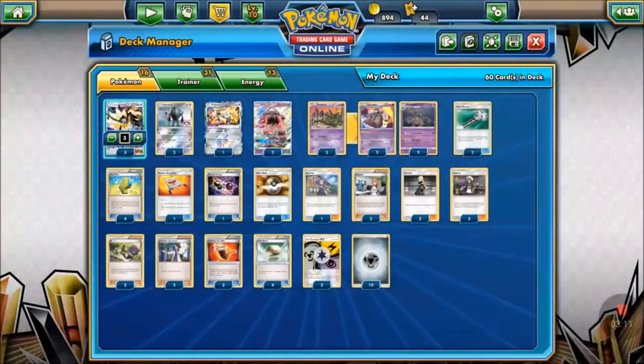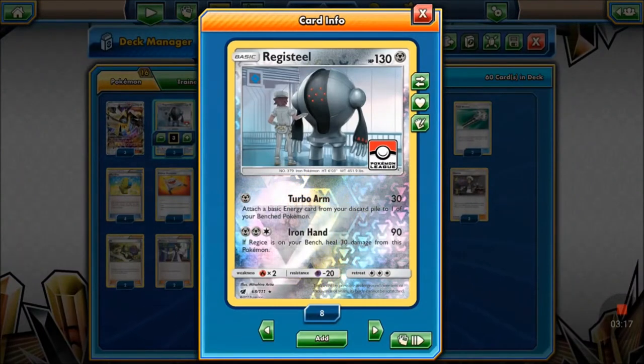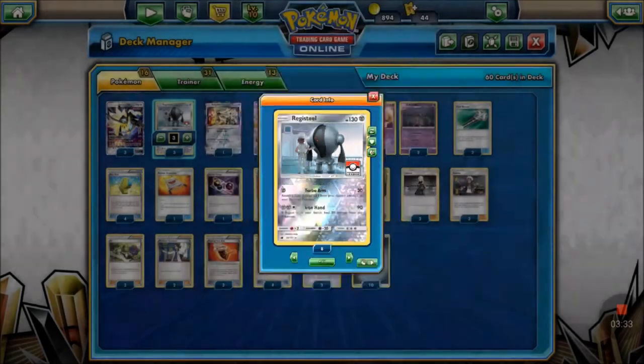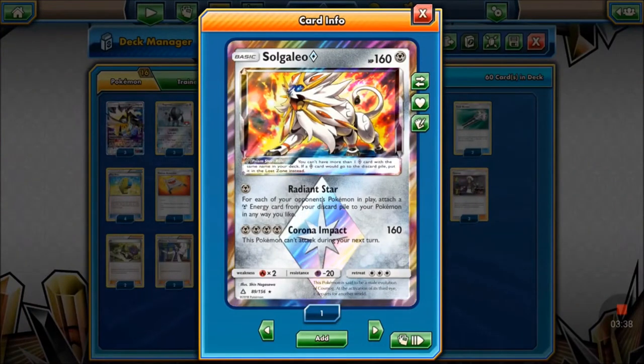We're running three Registeels — Turbo Arm helps set up energy on our Duskmanes on the bench, and 30 damage is a solid number. With a Choice Band that's consistently 60, and you get an energy attachment for the turn, which is really good. We're also running one Solgaleo Prism Star for the Radiant Star attack to recover metal energy from the discard pile. Some decks will have a harder time getting energy out, so Solgaleo Prism is a great backup.